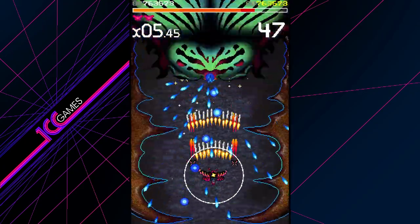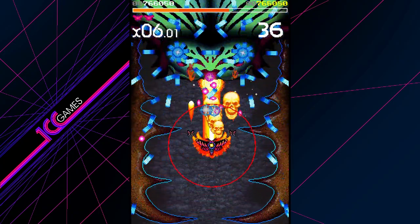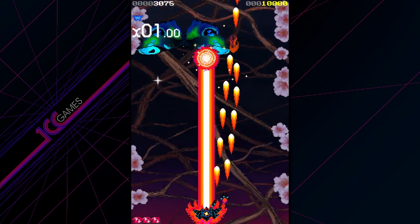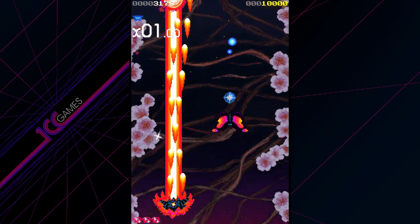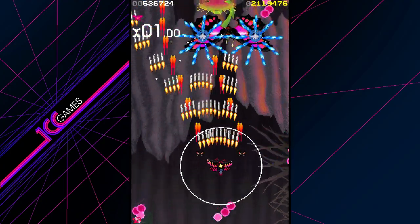But now the basic shot also increases this circle around your moth. You can activate it to absorb all shots until it runs out. So now instead of forsaking points and just using the laser to quickly destroy all large enemies, using the basic shot is now an extremely vital mechanic to help with survivability.